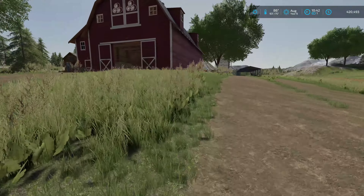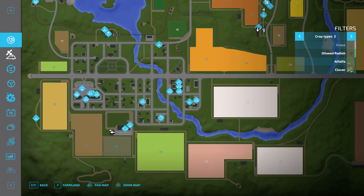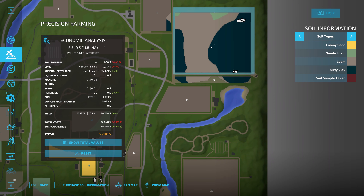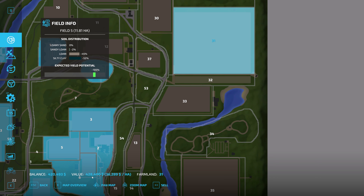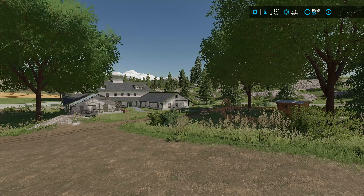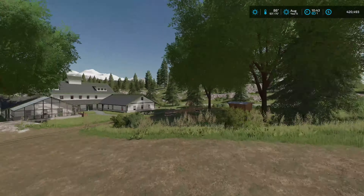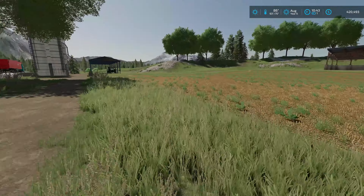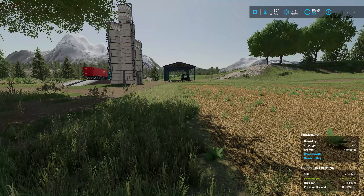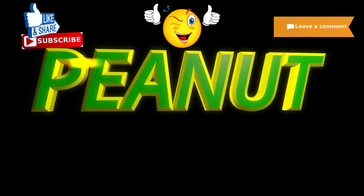And then we'll wrap it up, sell everything, and see what we made. The big field is done — not too bad for one year. Precision farming says we made a profit of $56,000 off it, and we bought the field for $428,000. That doesn't count the straw bales, which will probably bring in another $40,000. So within about four years I'd get my money back on that field. Anyway, that's going to do it for today, guys. Hopefully you enjoyed the episode — I appreciate you watching as always. I'll catch you again right here in Goldcrest Valley, but until then have a good one.